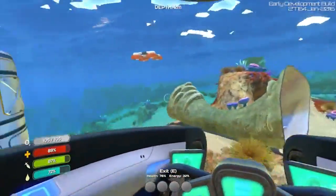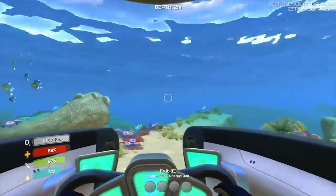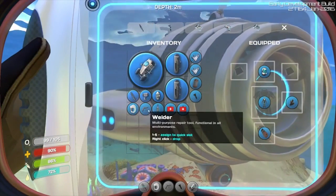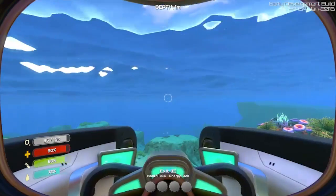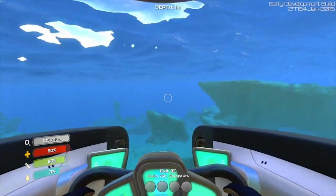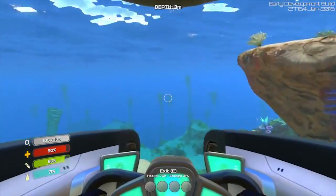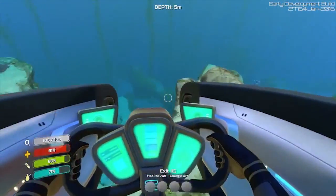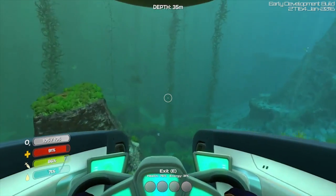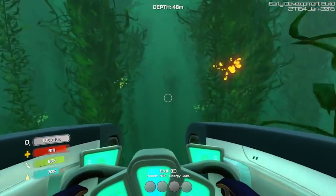Someone said to head away from the Aurora and come towards the back of it, then head this direction to look for the Grand Reef. Let me check real quick - two first aid kits, some water, a welder, a beacon, an extra power cell too, so we should be okay. My energy is pretty low but we'll be okay.